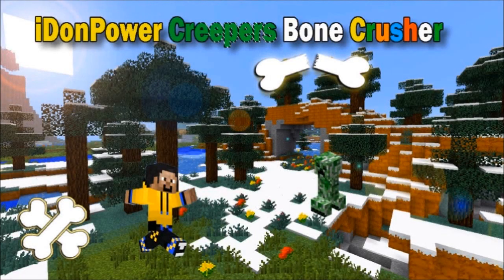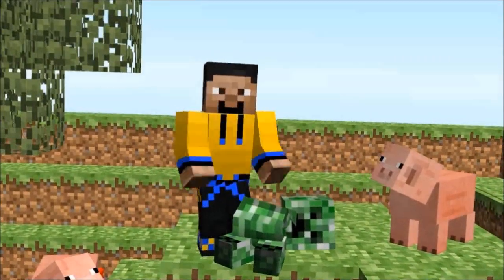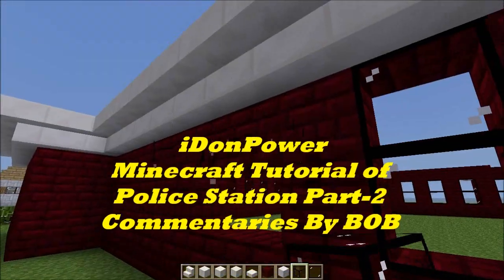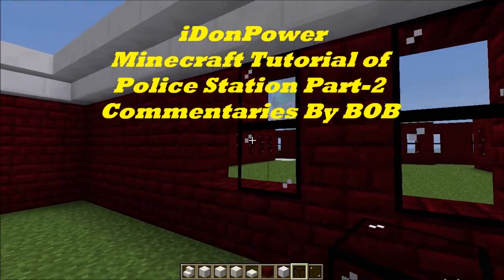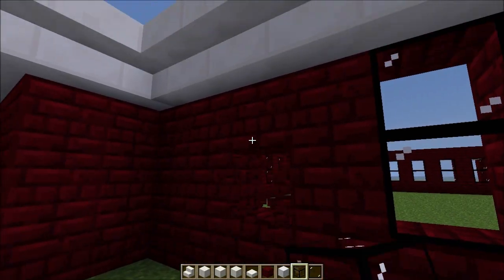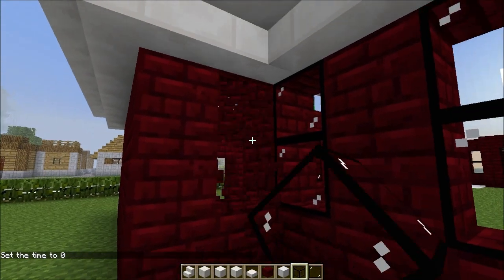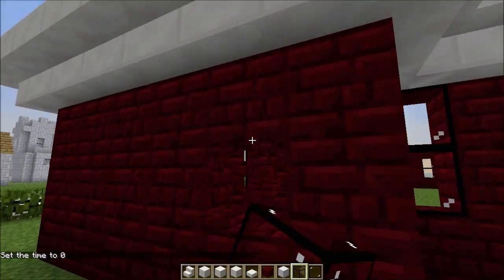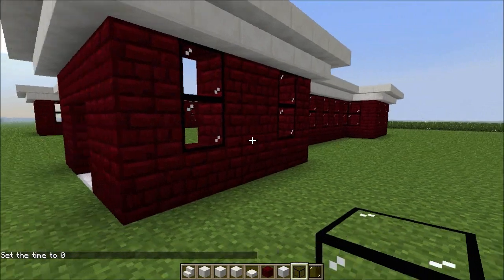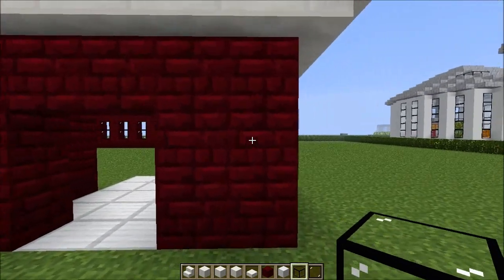I don't power creeper's bone pressure. It's dark already, I think it's getting dark. You know, another bricks on the nighttime - they look so dark but this color for that station will look absolutely cool.